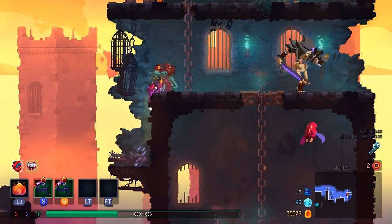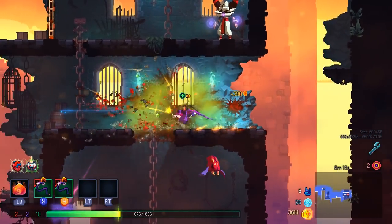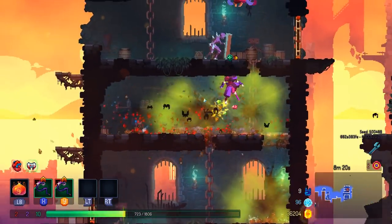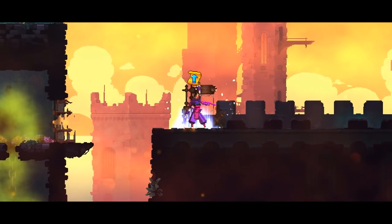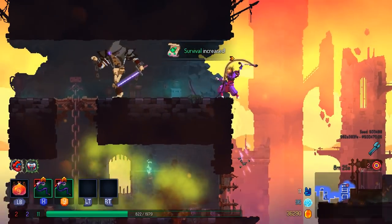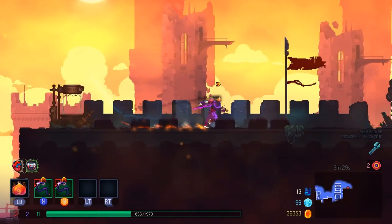Enemies do not teleport to you on this mode. Motion Twin, just make it so enemies teleport to you on all modes. Do it so that I don't look like a fool every time I do one of these runs. If I got used to it, everybody else can.